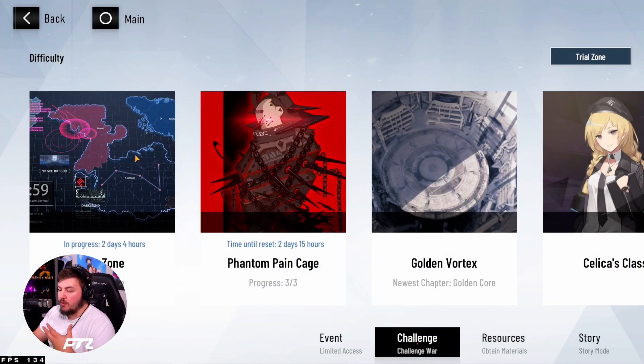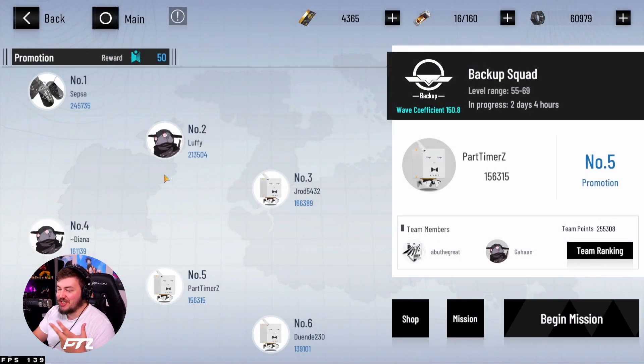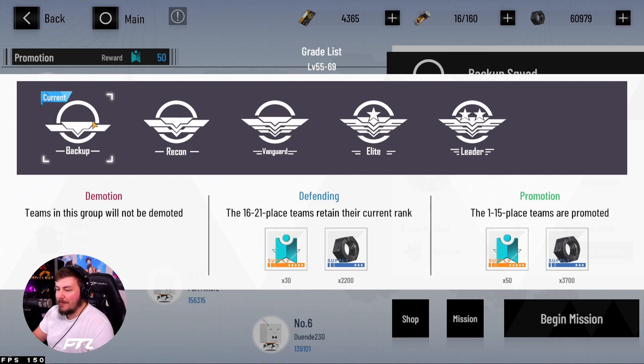Talking about the in-game loop: I do War Zone, Pain Cage, and Golden Vortex. For War Zone, a lot of you are wondering why I'm so low - I let myself derank. The reason is I wanted to document how long it takes to get back up to Leader rank, so I've been documenting my progress. I'm at level 66, my team is pretty strong, but I wanted to show what it looks like to go from backup all the way to Leader in one swoop.